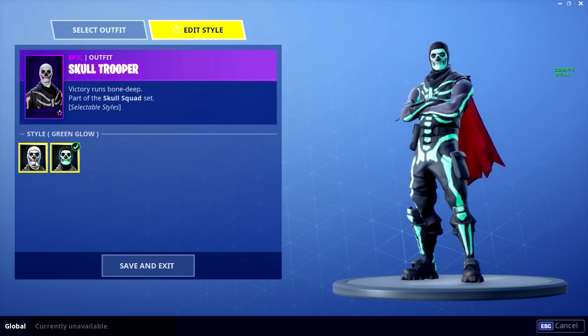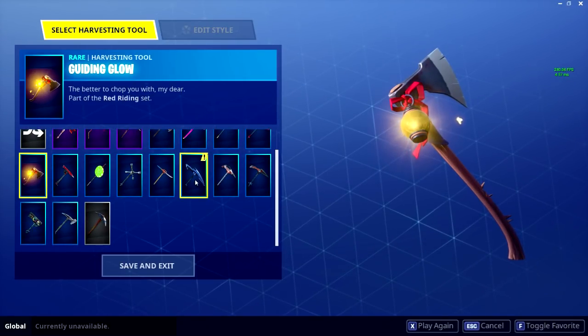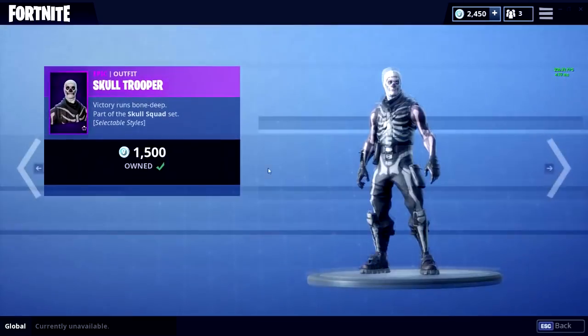I'm happy. You can actually choose both different styles — oh, that's so cool. Do I get the Scythe with it? Does it come with the Scythe or do I have to buy the Scythe itself?